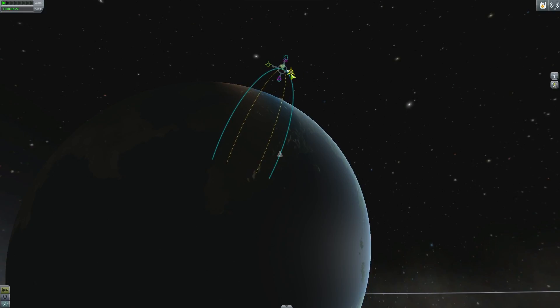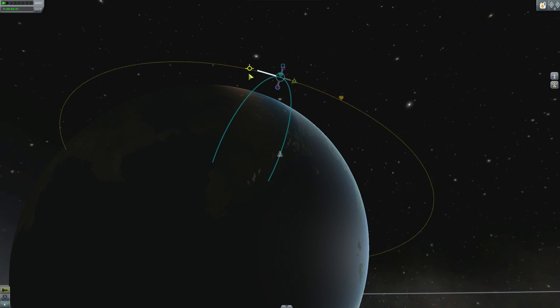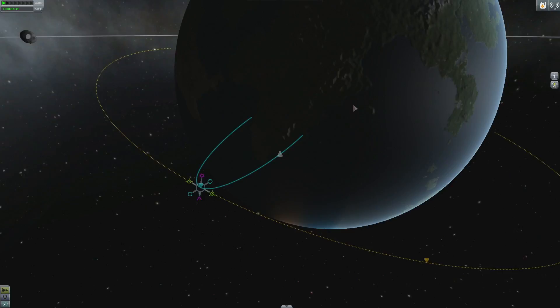Click on your trajectory at the top of the arc, known as the apoapsis, and create a waypoint. You can adjust the waypoint any way you like, but for orbit, prograde is the most important direction.